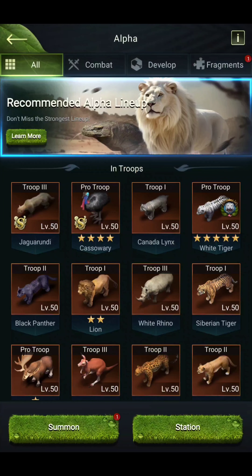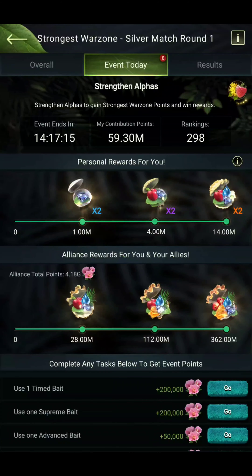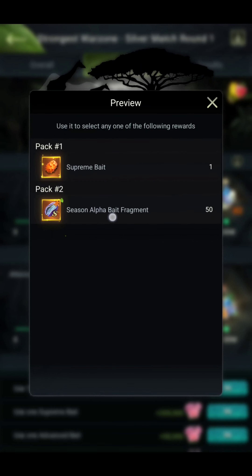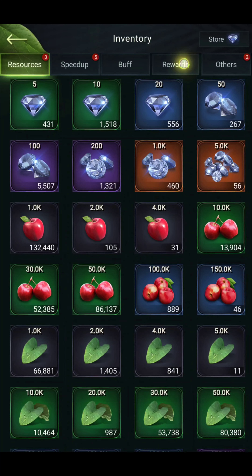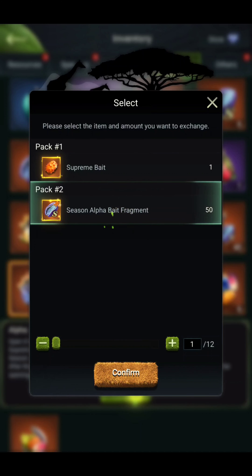For more bets, go to the Season section. Here you can see the Strongest Warzone. If you have already unlocked the double reward, on the third reward you will get a fragment of the season bets — 50 fragments. If you have the double reward, it becomes 100 fragments. So every day you will get 100 fragments. I will show you in my inventory — these are the fragments I collected from the season warzone.